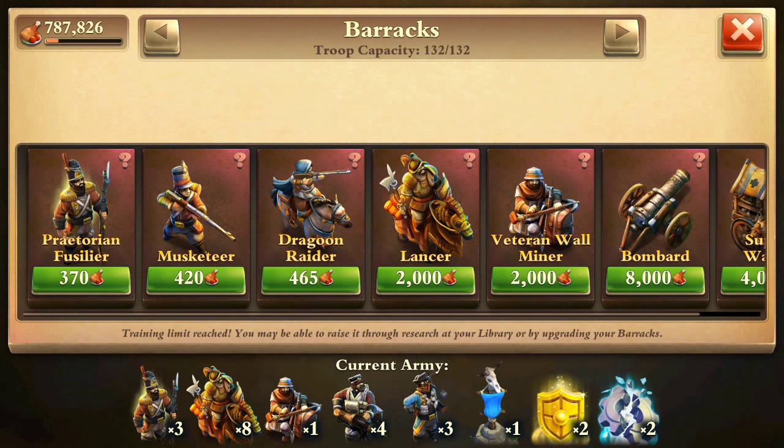So this is what we're gonna use - a knight lancer, three infantry units, three fusilers to kind of take up the rest of the space, one wall miner just in case the lancers can't break through easily, four gatling guns, and three gorillas.